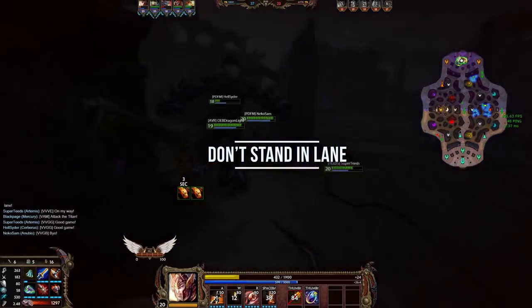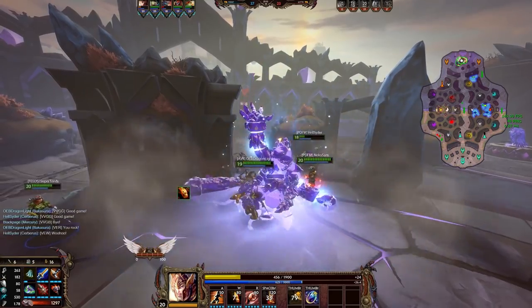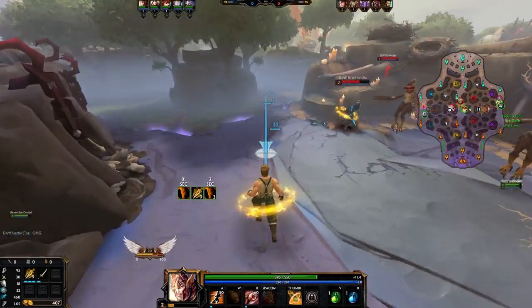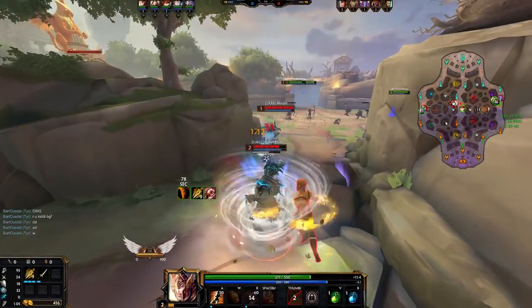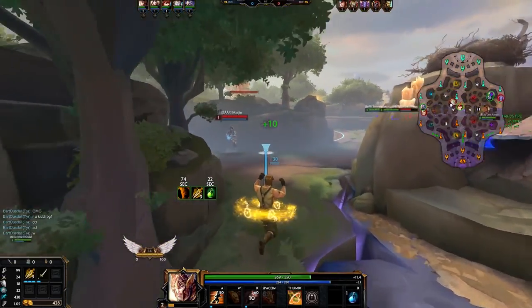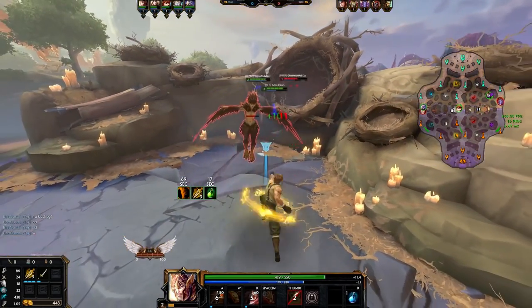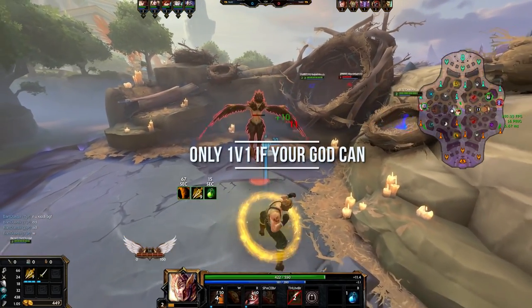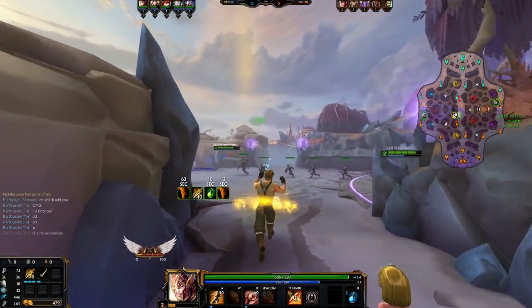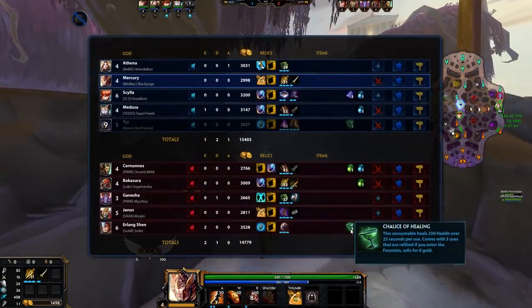Do not stay in lane for no reason. If you are between waves and not planning to do anything with the wave, try to move outside of the lanes towards the jungle. Mercury can ult through the entire lane from the back of his tower and hit you that way, so if you're just standing around between waves, that makes it very easy for him. Also, depending on who you are, do not take a 1v1 with him. Mercury is very much designed as a 1v1 god, so if your character is not geared for that, doesn't have a self-heal or crit, just don't do it.